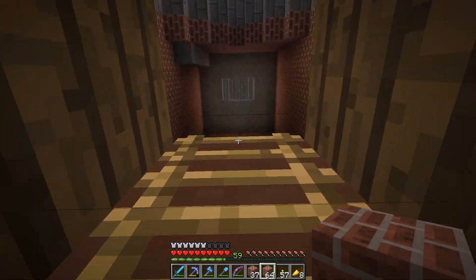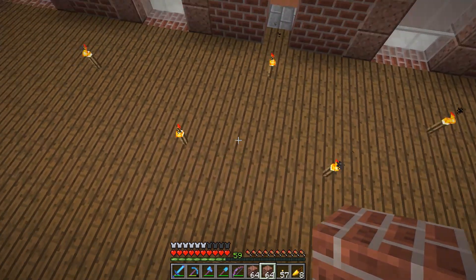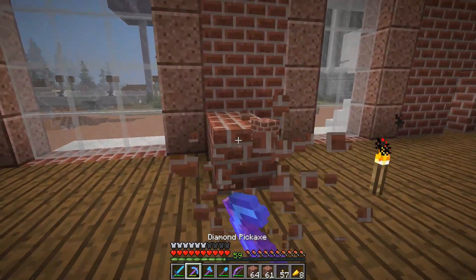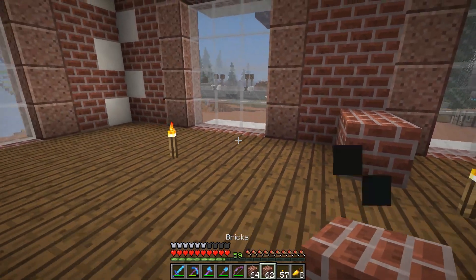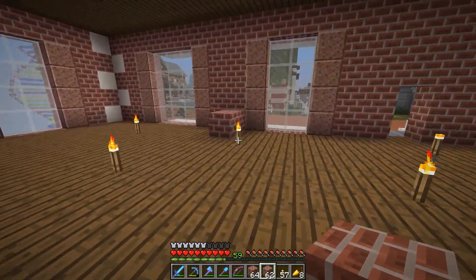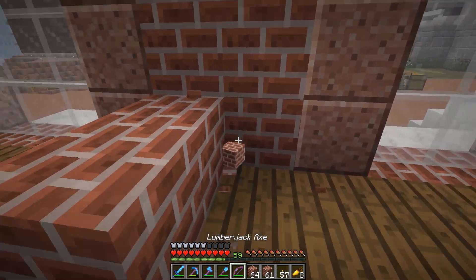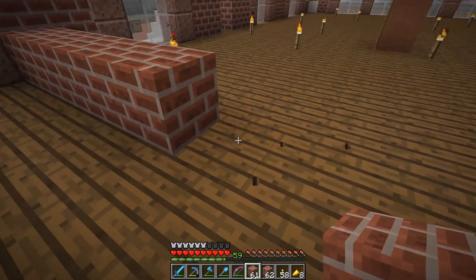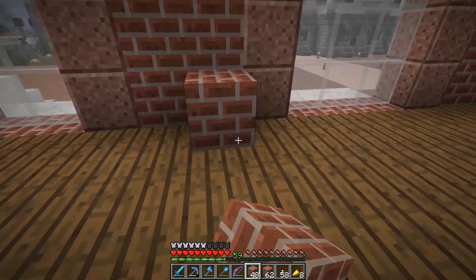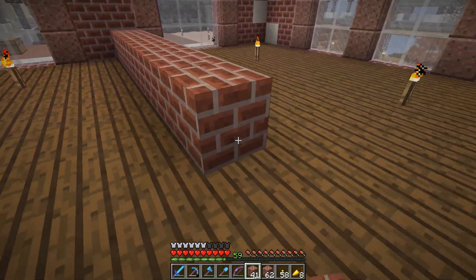I'm probably going to need more bricks than this. Let's start with some walls here and kind of divide these up. Before we put the full walls in, let's lay out a bit of a floor plan. Counting it out, this would give us 1, 2, 3, 4, 5, 6, 7 — so that gives us an odd number, which is probably what I want.